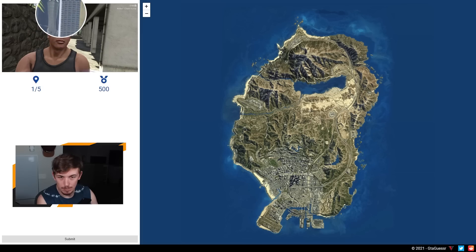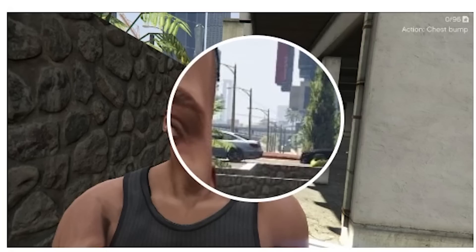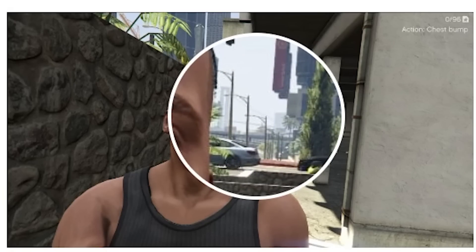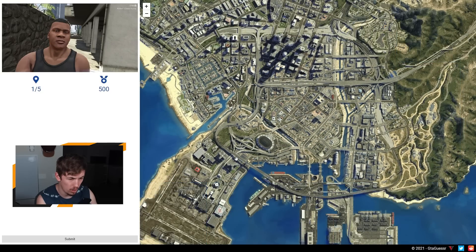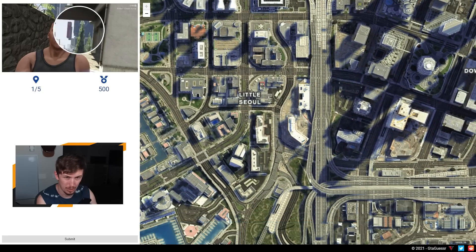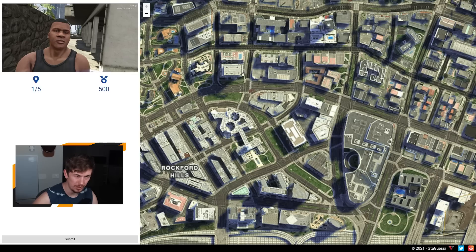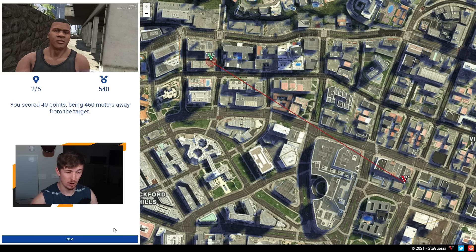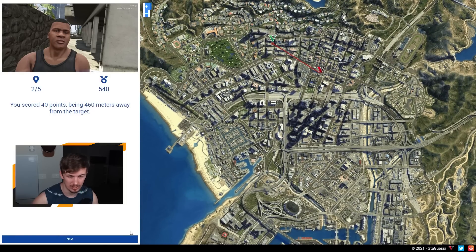Location 2 — we seem to be in the city. The Maze Bank's in the back there, so we know we're relatively close to the city center. We can see down on the boulevard, we have the bridge in the background and the Los Santos Maze Bank on the left. The bridge in the background, I think, must be one of these ones here, so we must be somewhere in this general vicinity. The bridge is there, towers are there, so I'm thinking we're over here somewhere — going to go here. I'm feeling decently confident. Could have been worse — still got 460 points.